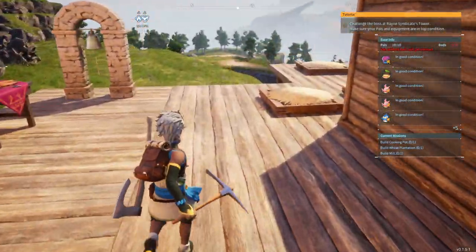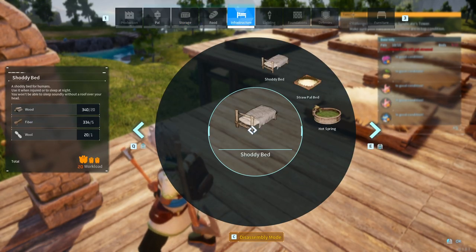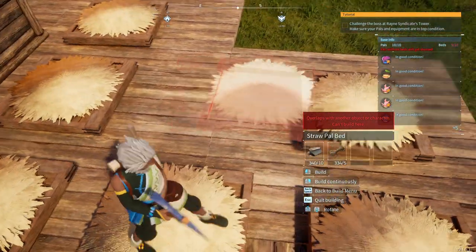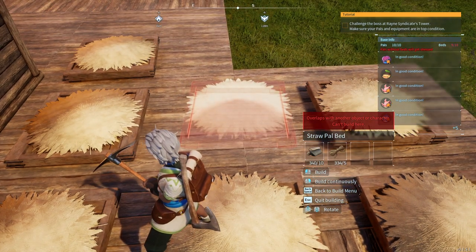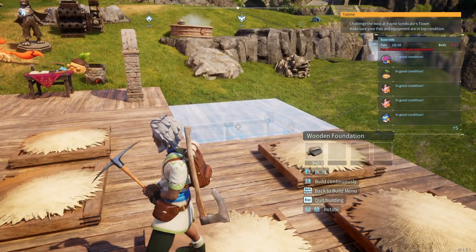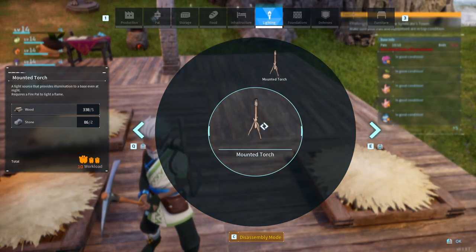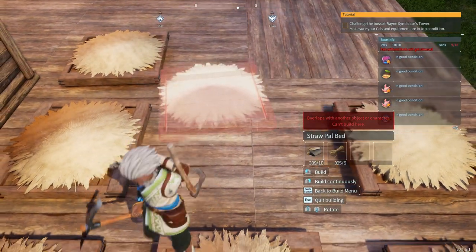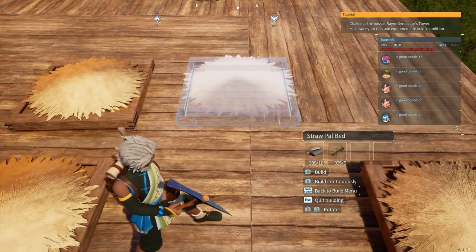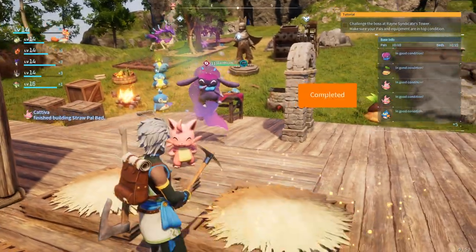We need another pal bed — not a problem. Where are the pals? There they are. Let us build a foundation, another foundation, now we build a bed. Give your buddy a bed to sleep — there we go.